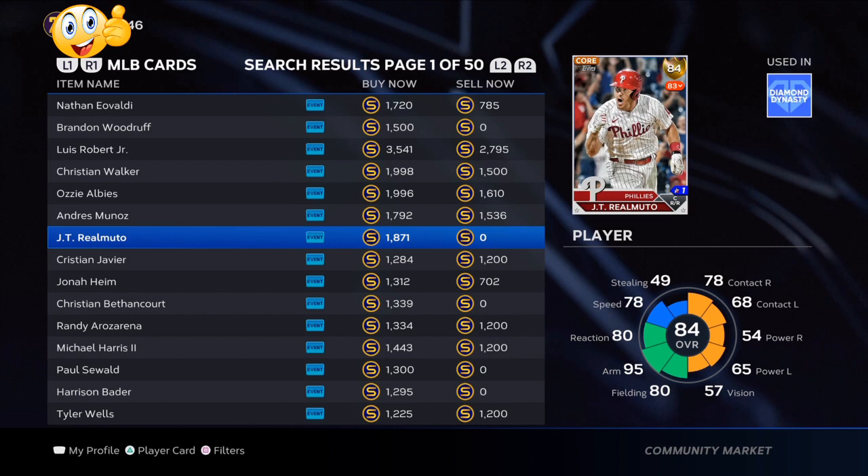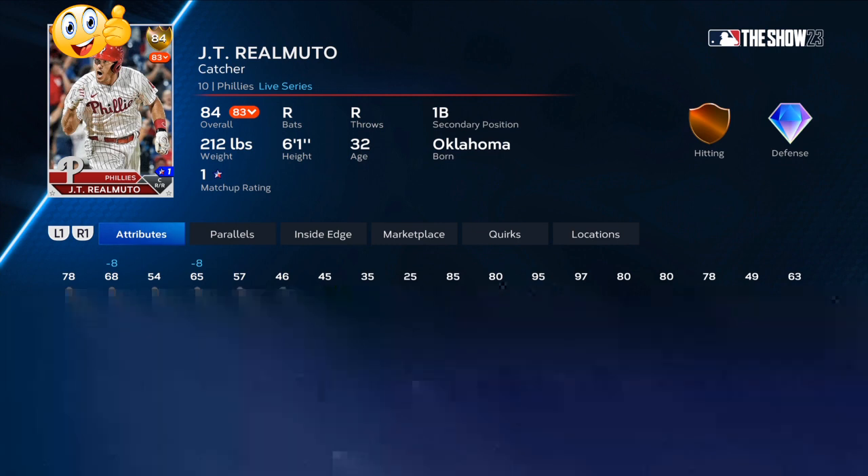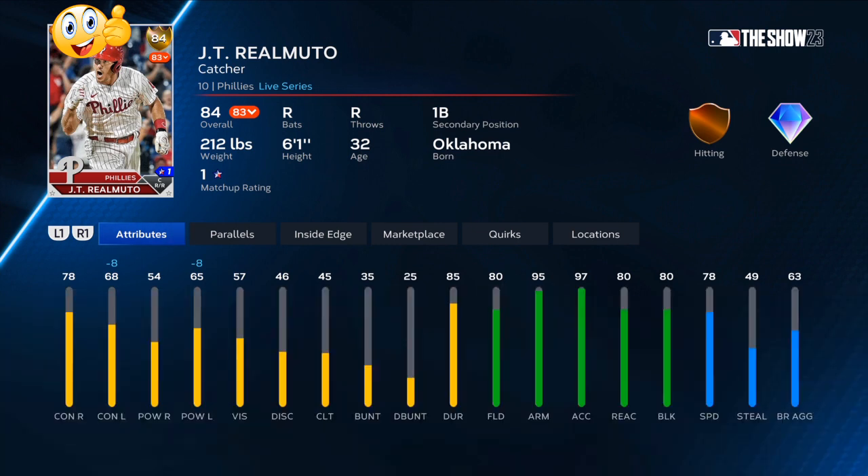Starting with roster investments: JT Realmuto, 84 overall. In July so far he is batting .304; in June he was down to .217; in May a .228. Being that he already has diamond defense, if he can show consistent hitting like he's currently doing over the next two weeks, he can get that bump we need - a plus one. Since you can get him at quick sell value, it's a risk-free method. I've been using this all year and I'm currently a little bit over 700,000 stubs for my Braves theme team.